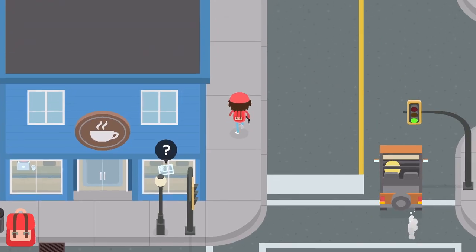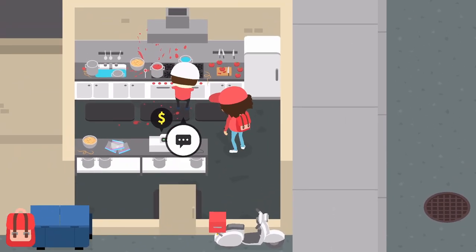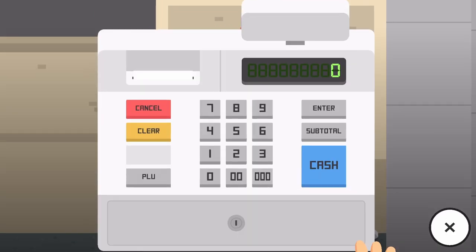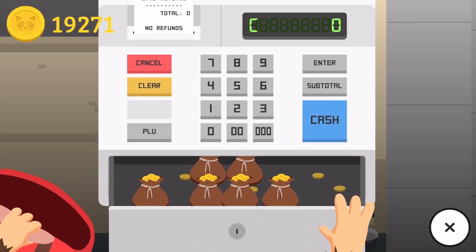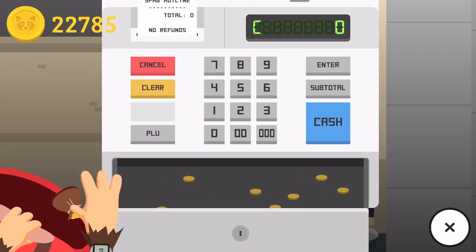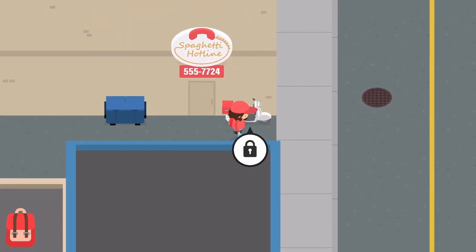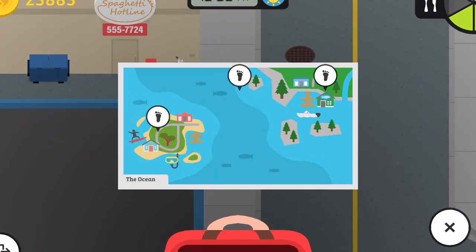The first thing I actually want to work on is run up here to our Spaghetti Hotline side business, where this man is slaving away making us all kinds of money because we invested in his restaurant. Let's see what kind of profits we've made — I haven't collected from here in a while. Wow, we started at 16,000 and we're quickly making our way up to 23,000 — we made 7,000 coins!